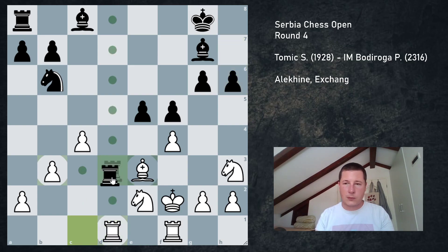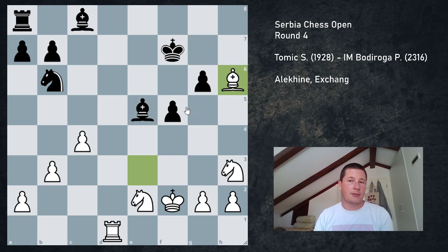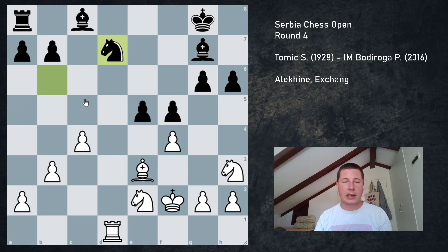There are some tricks with rook to a8 check, and tricks with f takes e5 and bishop takes h6, so he has to be very careful. If he doesn't do anything - let's say king f7 - then fe5, bishop e5, bishop h6, and I'm probably just winning because I'm controlling these two squares and he's very underdeveloped. For example, bishop e6, knight check, and that should spell disaster for black. But of course he is an extremely strong player, so he plays the best move: knight to d7, defending e5.